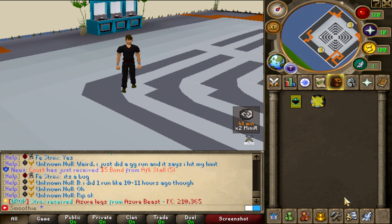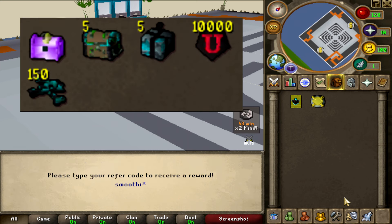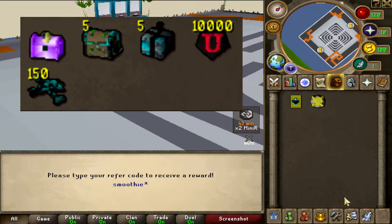Also, when you first log in, make sure to claim a free starter pack. Type in colon refer and then enter smoothie. It's gonna get you some boxes, tokens, and bones.